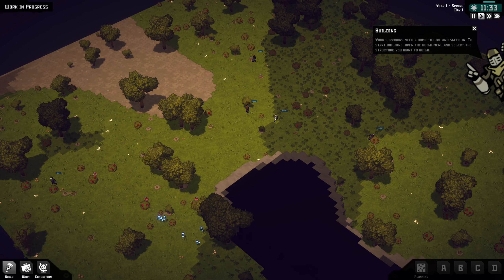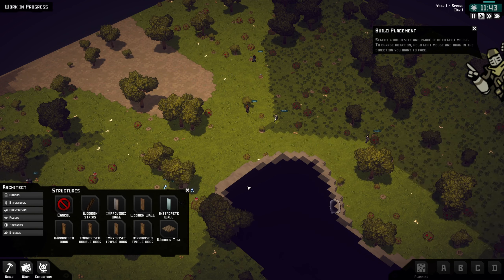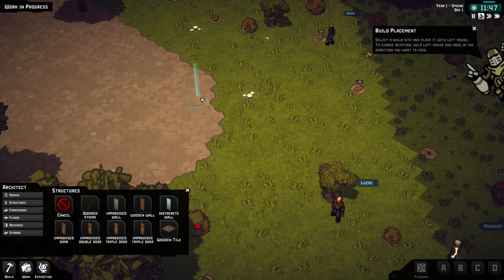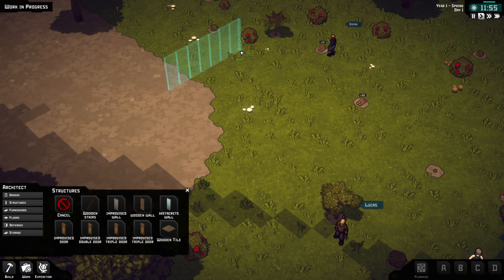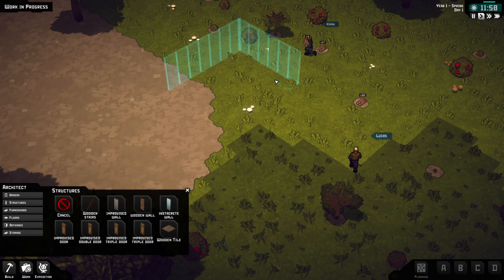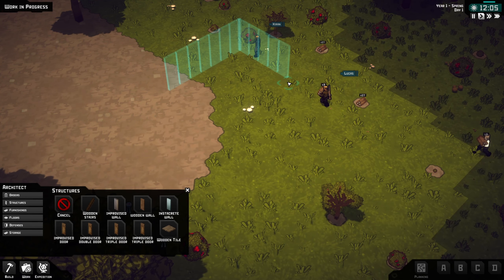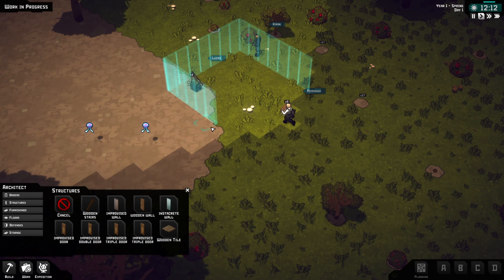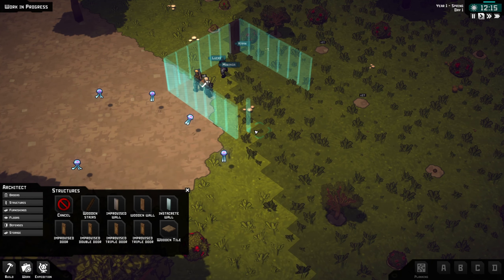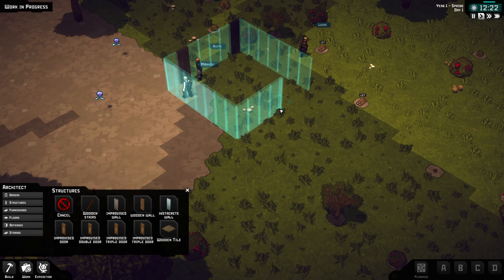Open the build menu — it's like a structure you want to build. A wooden wall. We'll put it... seven wide, two, three, four — two, three, four, five, six, seven. We'll do another seven, then we'll do four.